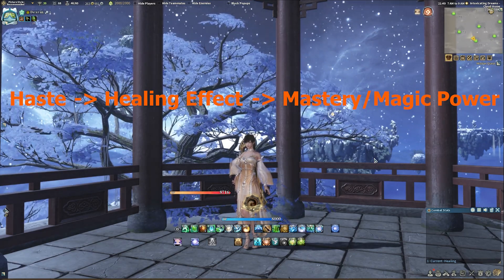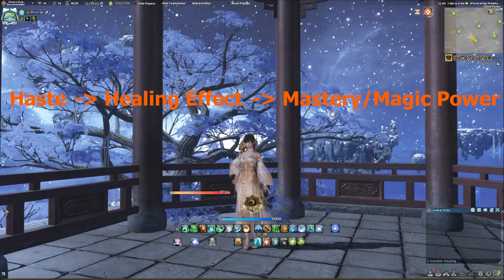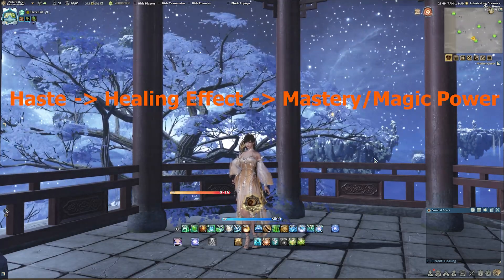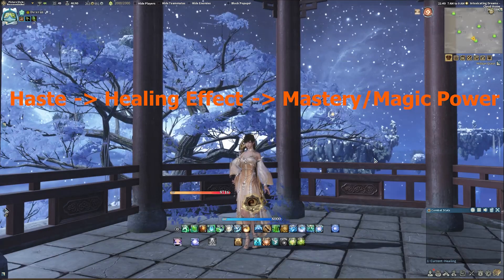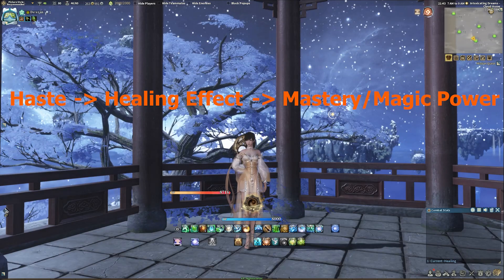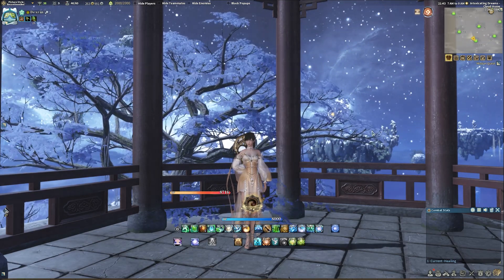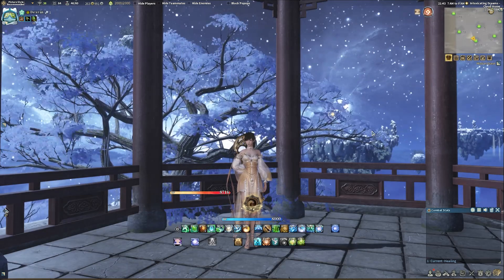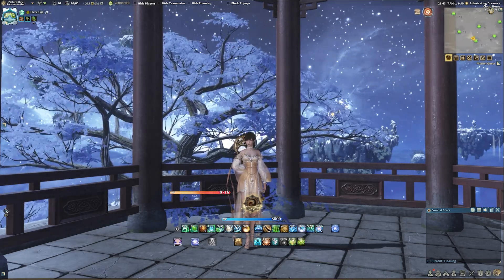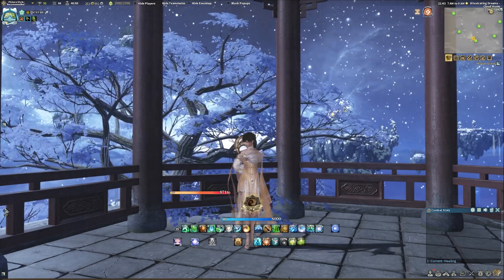Note that this stat priority is for comparing one of each stat point. I recommend using the combination tool to compare gear options when the difference is not 1 to 1. For example, if you cannot add more haste with a gear upgrade and you are choosing between 2 extra healing effect or 20 extra magic power, test it for yourself — it is likely that the higher amount will outweigh the other regardless of stat priority. Thanks for watching. I hope this guide was helpful. If you enjoyed the video, let me know, and if you have any questions, feel free to comment below and I will do my absolute best to answer them. Take care.